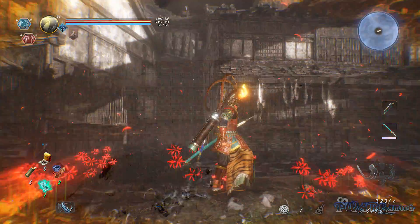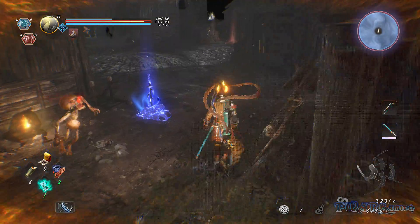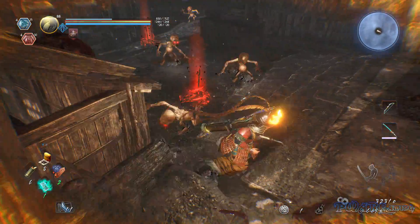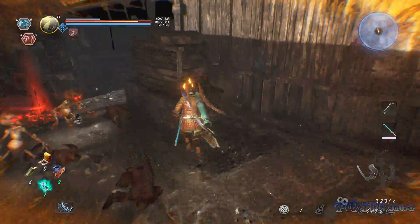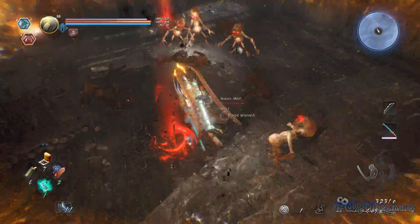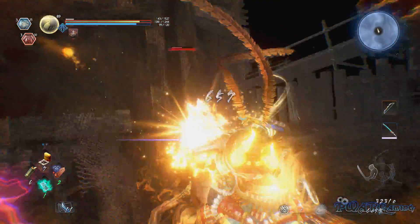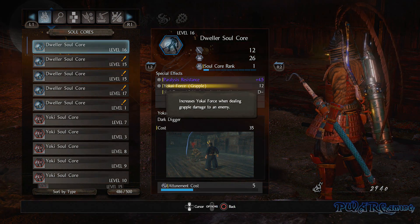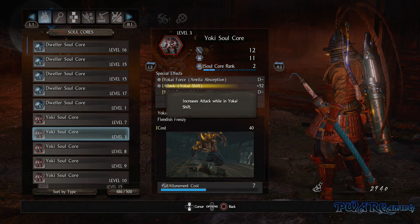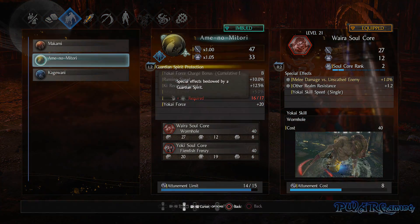The new dark realm mechanic, which bosses have and usually a few parts of the normal stage will have as well, increases the amount of yokai force you can get per attack within the realm. From a quick test, it's about 25% more force gained per attack in the dark realm. I also wouldn't be surprised if there will be stages in the final game that are nothing but dark realm throughout the entire stage. That seems like it would be fun. There's also a plethora of other factors that affect how much force you generate or the total amount you have, such as on the soul cores themselves via the substat effects, or guardian spirits protection bonuses.